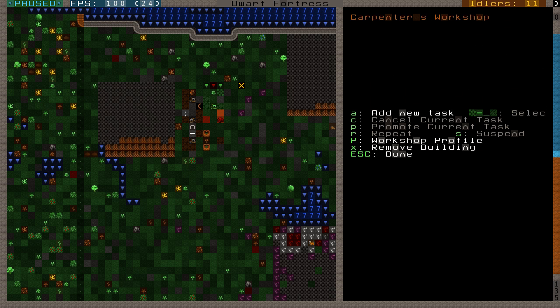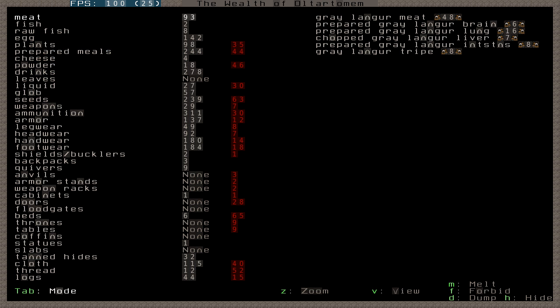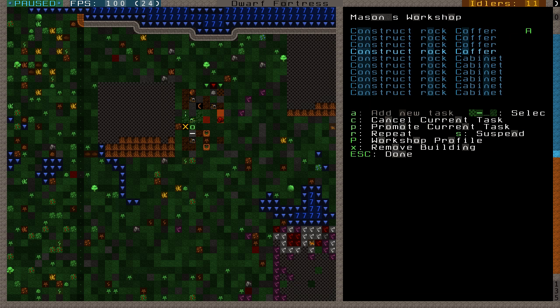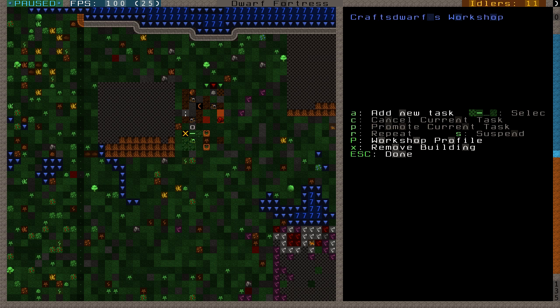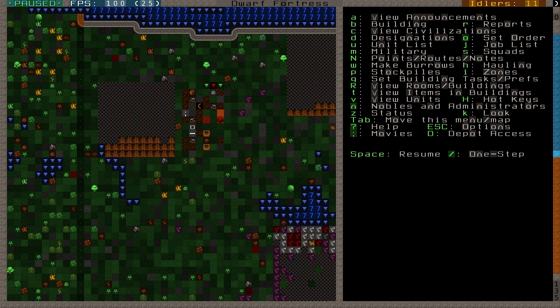Now, where were we here? Making rock coffers. I mean, I know I did, but I don't know if I actually made them. I wanted to make some floodgates - I haven't made any yet. So all I'm going to have to do is go here and cancel the coffer, cancel the cabinet. We want floodgates - two of them. Let's promote them up the priority list. So now I can make those two floodgates, and that should pretty much give me what I need.